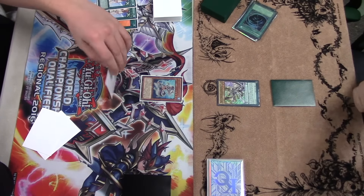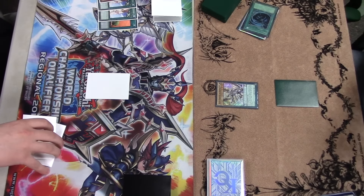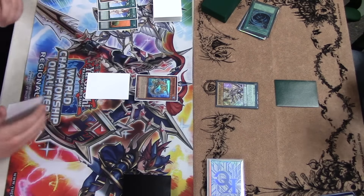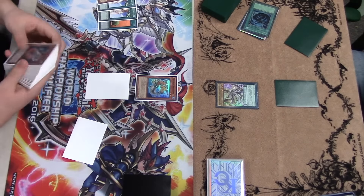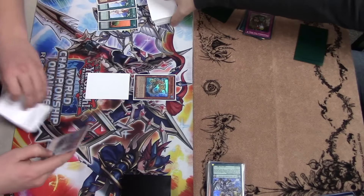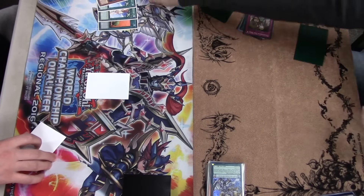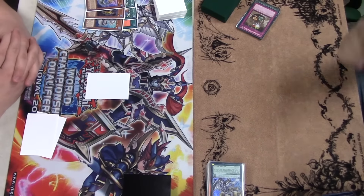He'll run over Turge with that Master Pendulum and then pass back over to me. Like I said, both of us did not open well either way, so it's just back and forth with whoever can make a small play or whoever's got the bigger monster. I luckily resolve Pike, and when Pike resolves he's going to chain Treacherous Trap Hole to destroy Pike and Master Pendulum, leaving our fields empty once again.